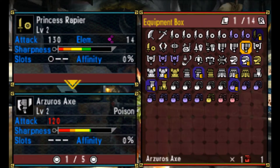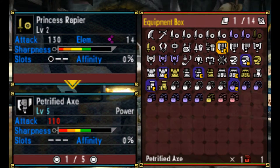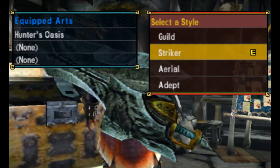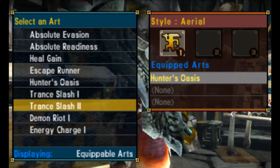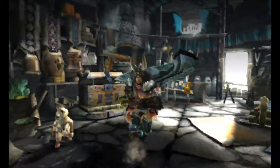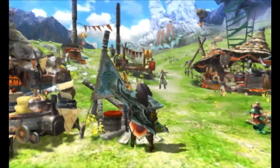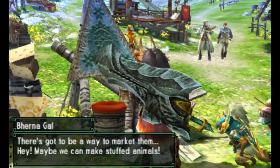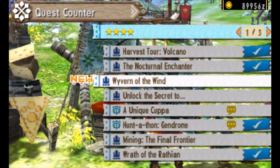I am going to be doing Aerial Switch Axe against Nadralis, and my one hunting art I want to do - I'm actually going to be doing Translash 2 instead of Demon Riot. Demon Riot can be really powerful but sometimes it's a little inconsistent for me personally to try and hit.